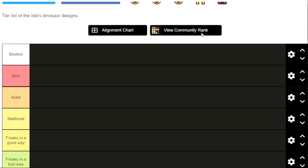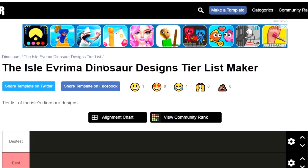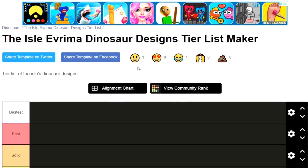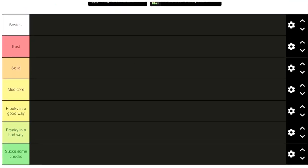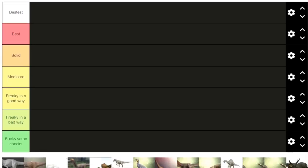This is the official Isle of Rima dinosaur designs tier list. Obviously I have the best opinions, so I figured it was only logical I make a tier list. We got the 'bestest' for the best ones, then 'best,' then 'solid,' then 'mediocre,' then 'freaky in a good way,' then 'freaky in a bad way,' and then the ones that 'suck some cheeks.'